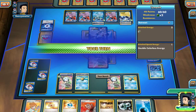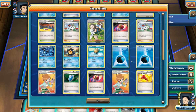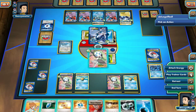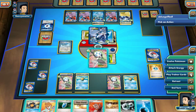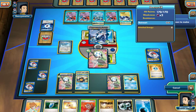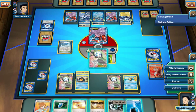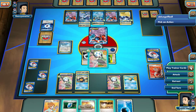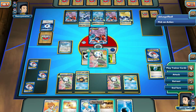I'll play this with the Float Stone. That is absolutely brutal. We don't have any Rare Candies. We'll go with the Palpitoad here. Let's Lysandre out this guy. Do we have a Colress here? Yes, we do. So we're going to go with the Colress for next turn.